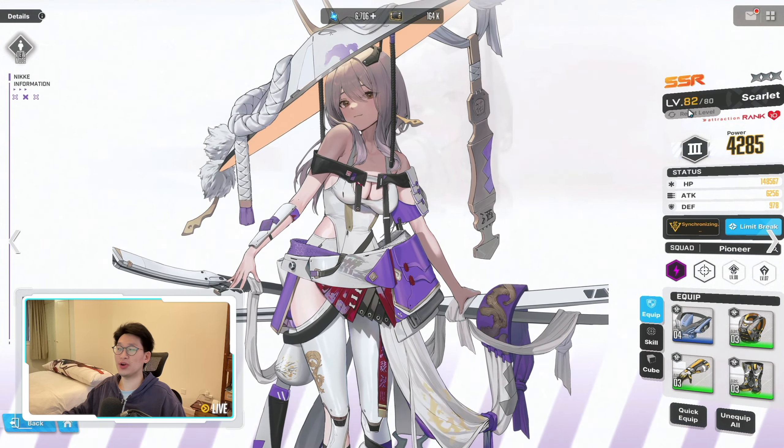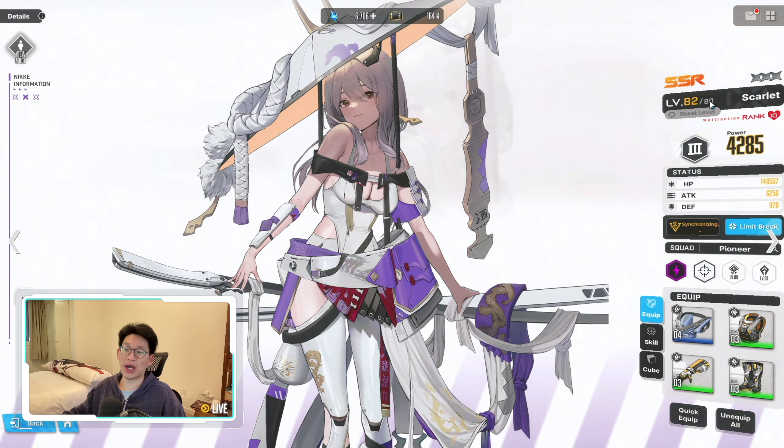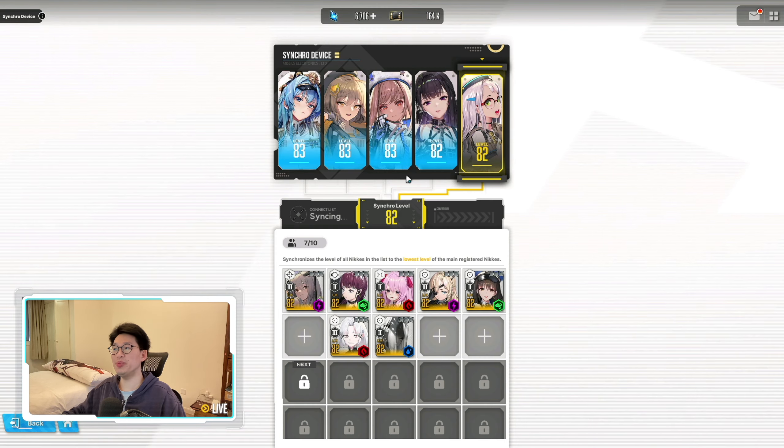The synchro device is important because you can go over the level cap of specific Nikes. For example, my Scarlet is not limit broken, so her maximum level is 80, yet she's actually level 82. The synchro device takes the five highest-level Nikes you have and syncs all other Nikes to the lowest level among those five. Right now Neon is my lowest at level 82, so anyone I place in the synchro device immediately becomes level 82.